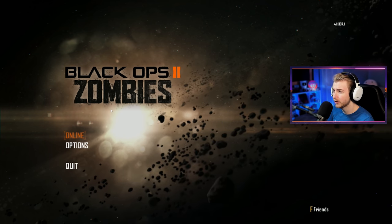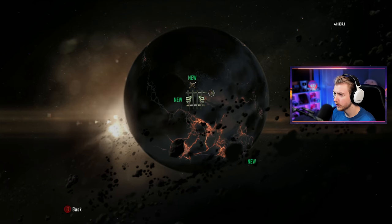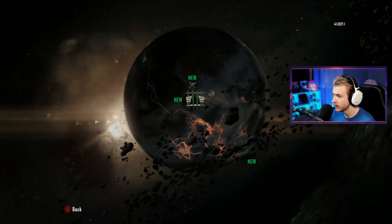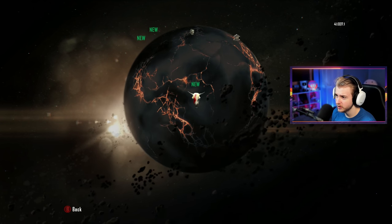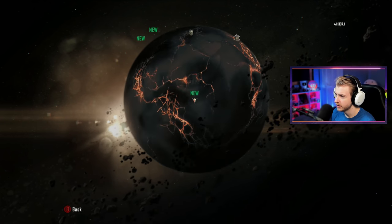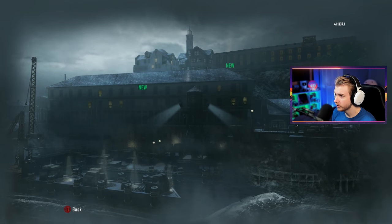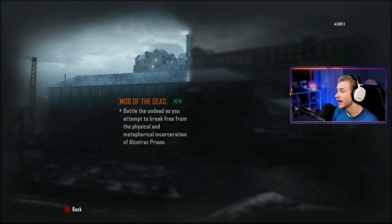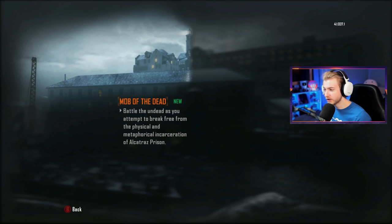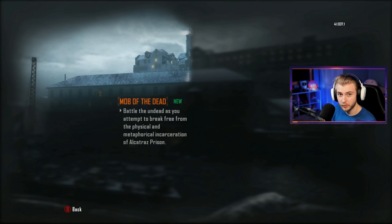I will say this main menu is a bit of a downgrade from BO1. I can see the globe, prison bars — I'm pretty sure that's Nuketown, I think that one was Origins, I don't know what this is, and I think this is Die Rise. Oh, is this Alcatraz? Well, that's why everyone was freaking out when Rebirth came out. Mob of the Dead — battle the undead as you attempt to break free from physical and metaphorical incarceration of Alcatraz Prison. I've played Rebirth quite a bit in Warzone, hopefully it's not too different.